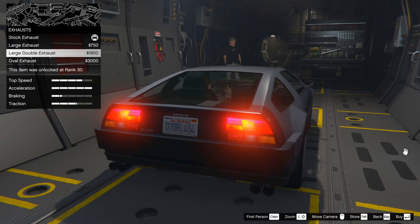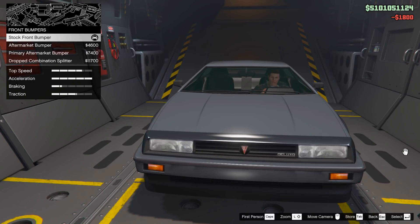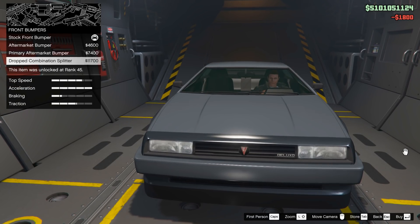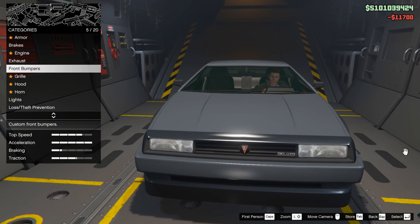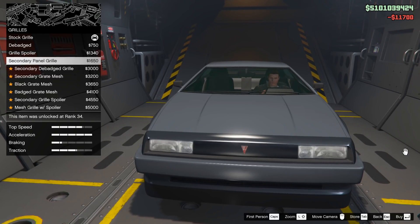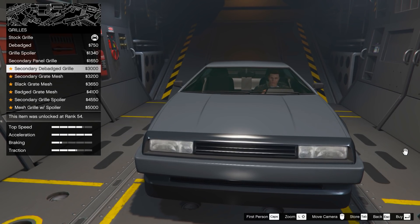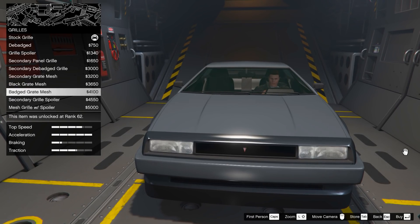Once you have these things and go to customize it, there are quite a few customizations — some things you definitely want to fit. There are the standard upgrades available such as armor, brakes, and engine upgrades, as well as plenty of unique customization options, with each category having quite a few choices. I've already upgraded the exhaust and the front bumper. Now in the grills category, we have about 11 different choices — I ended up selecting the badged grate mesh, which had a small badge in the middle.